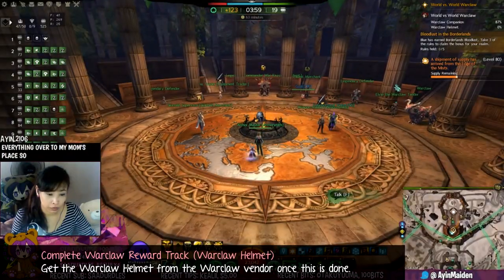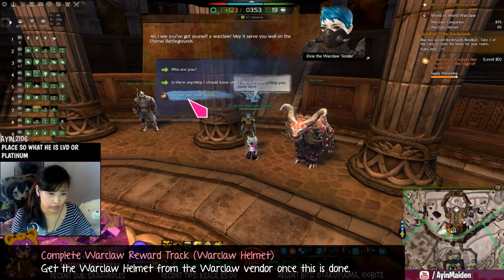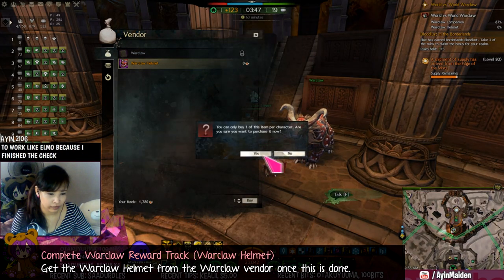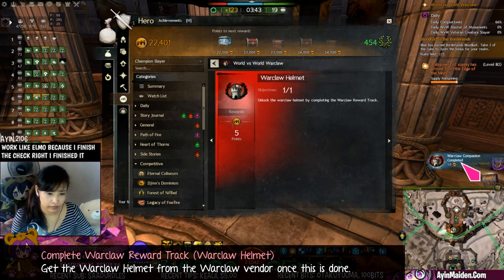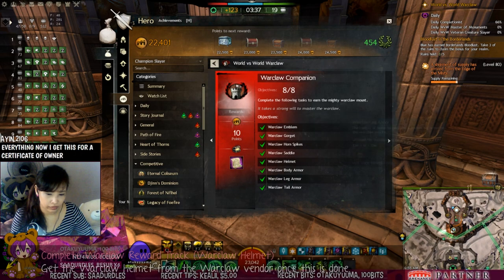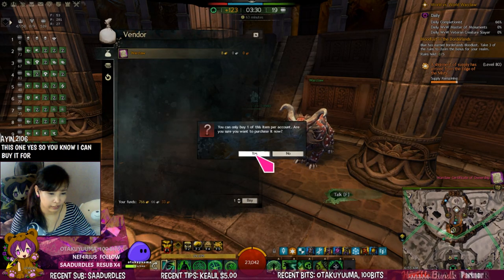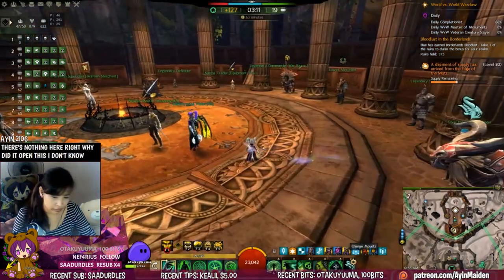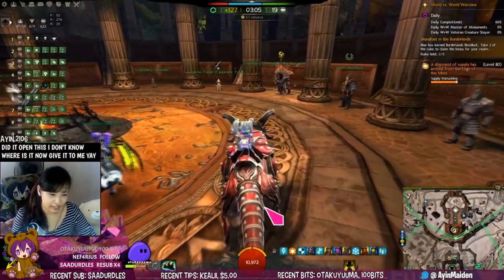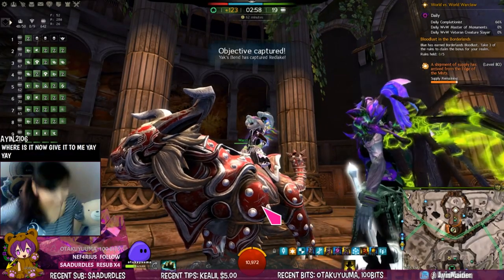There he is - the War Claw Tender. Let me see your wares. Now I can buy the War Claw helmet because I finished the track. I finished everything. Now I get this - War Claw Certificate of Ownership. So now I can buy it for eight gold! Give it to me. Yay! I finished!